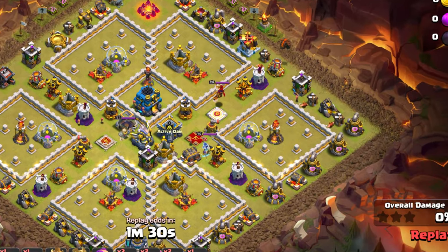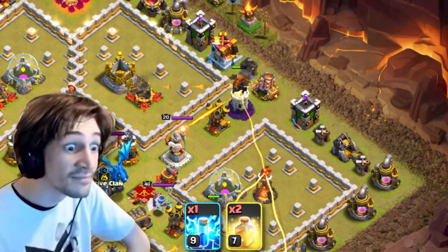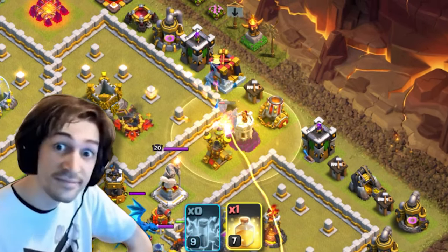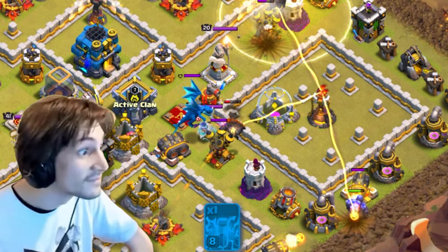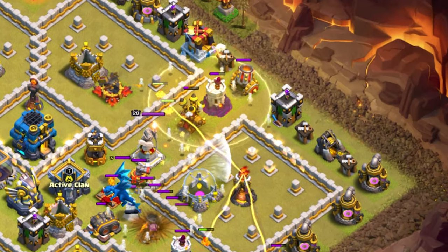Coming straight into attack number one. This man's going to start with two Lava Hounds going into two Air Defenses. He's going to drop a Heal on a Lava Hound and then a Lightning on the Air Defense. Why are we Lightning out the Air Defenses and sending the Lava Hounds into them? It makes absolutely no sense.